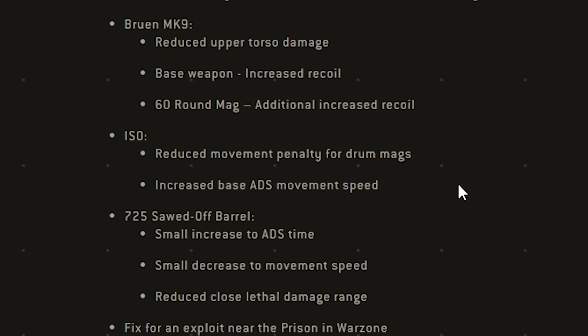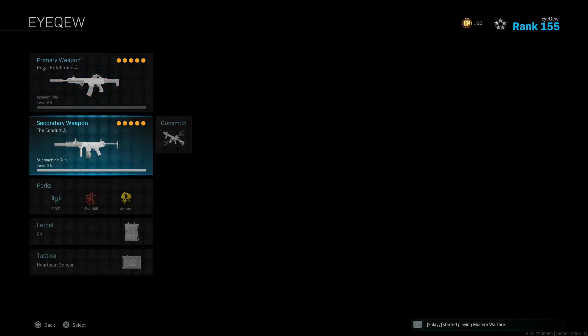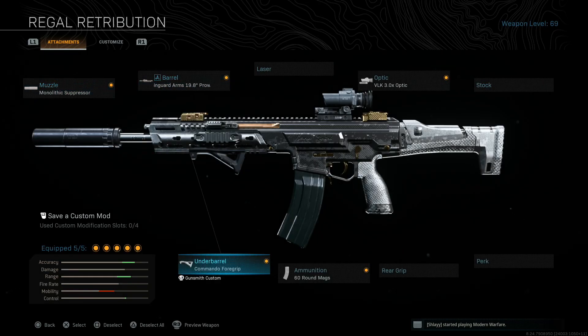It just doesn't do what the MP5 does, so I would always recommend the MP5 over it. But it is still super fun to run in the game — it's solid, just really fast now. Topping the class setup, this is the class I'm going to be running in this gameplay. I have the Kilo, ISO, EOD, Overkill, Amped, C4, and Heartbeat.